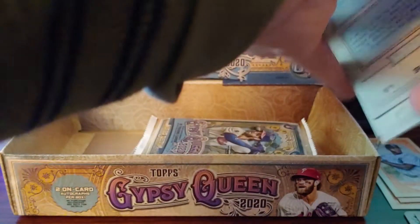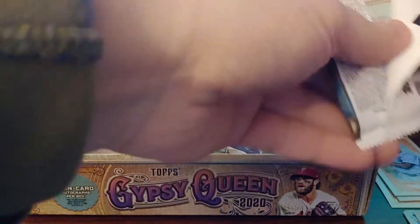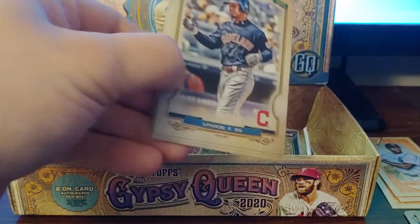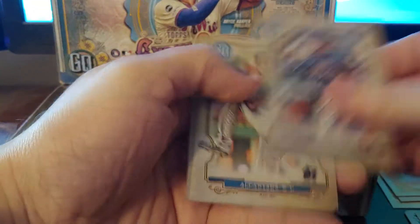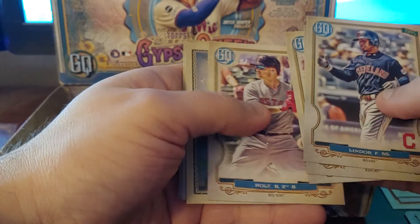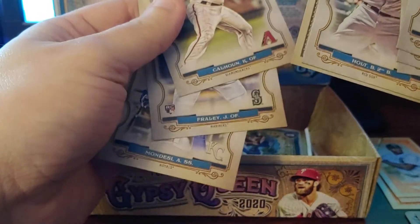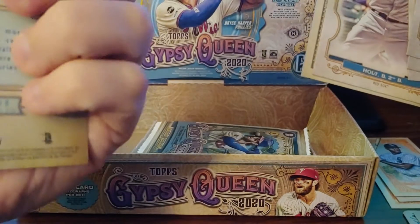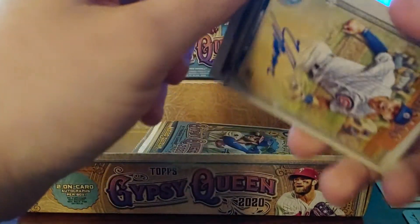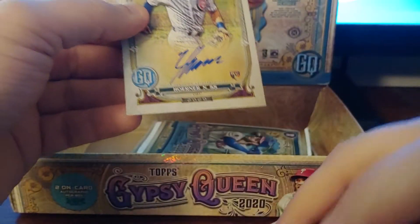Let's look at the backs. Francisco Lindor, San Diego Contra Jr., Yadi. Brock Holtz. We got our other auto — Cole Calhoun! Justin Fraley, Albert Mercy, Jake Fraley. Let's see who the other auto is — it's Nico! Wow, getting pretty good.